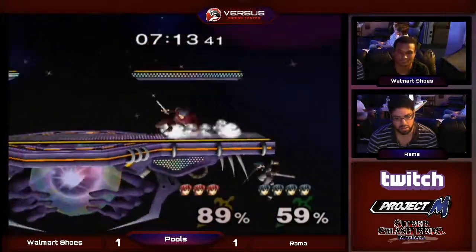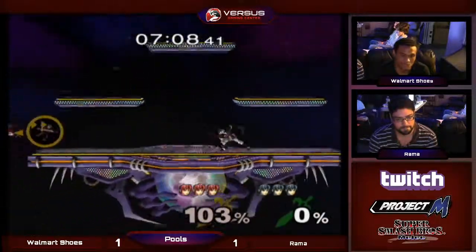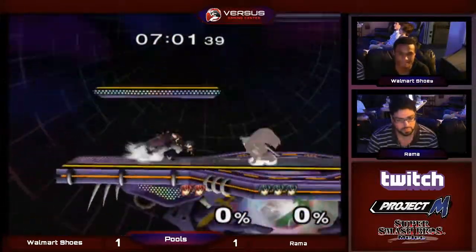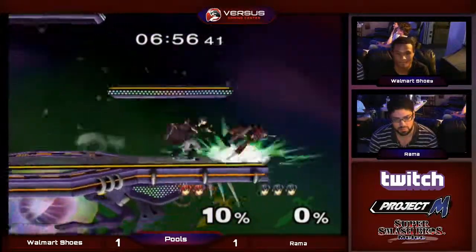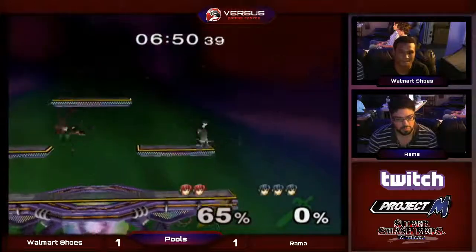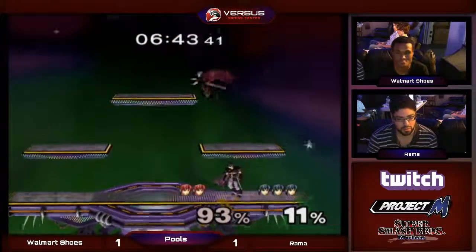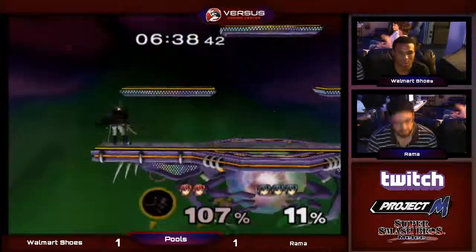Good edgeguard from red Marth right here. Marth's recovery is pretty linear so it's predictable, and you can't really sweetspot that well on Battlefield. That was a sick call-out, and a pretty nice forward smash afterwards — no respect. I think red Marth is Rivers, who is Ruler's brother. Illegal counterpick — ban him if you don't know, because if you don't attend tournaments Dave's Stupid Rule can be superseded by a gentleman's agreement. Marth killer again — he gets it every time.